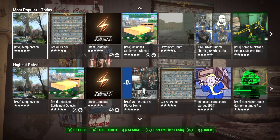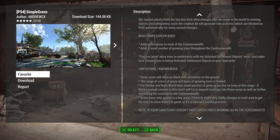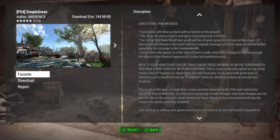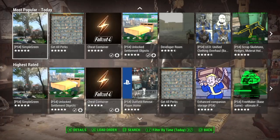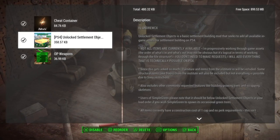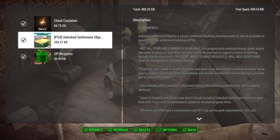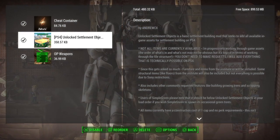You can read the description, find out where the mod needs to be placed, and then download it — just hit download. It downloads and you're ready to go; it's already activated. You can also go into load order and disable mods just by hitting X, and the mod will no longer be active during play.